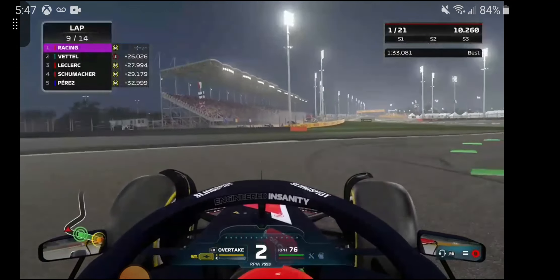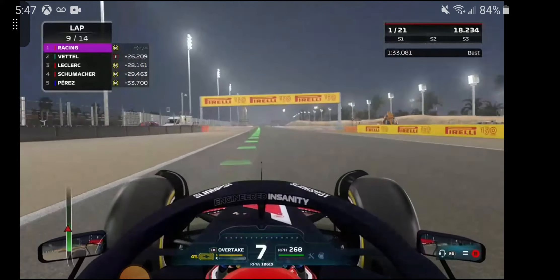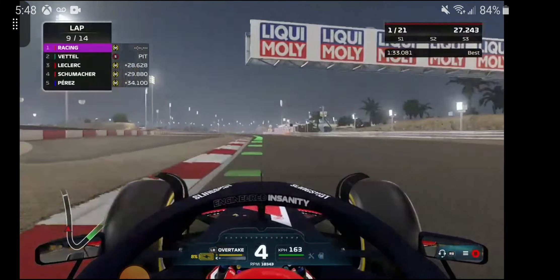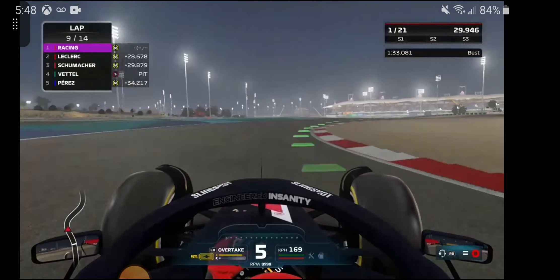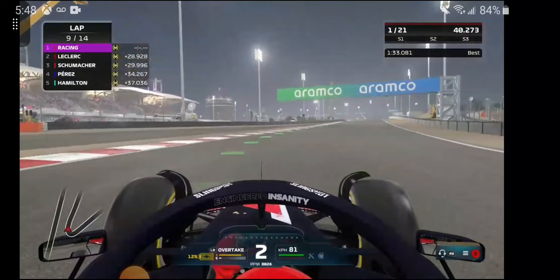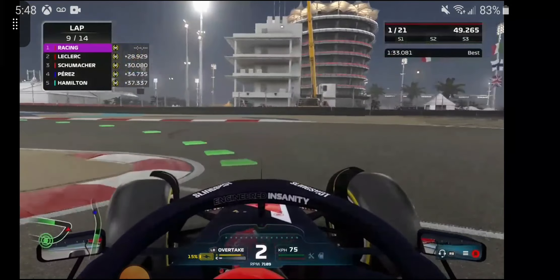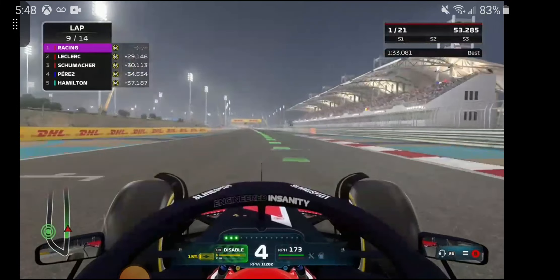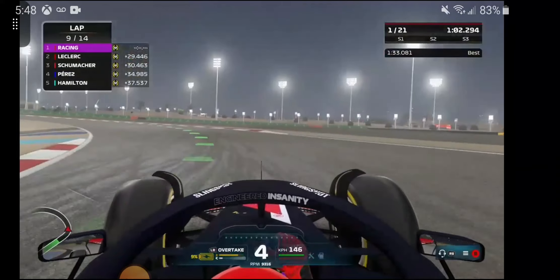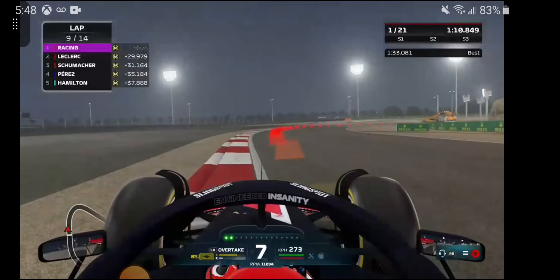Seb in second and Michael in third. Lap 8 of 14. I've got a 22-second lead on first place. I could pit a second time and still come out ahead of them. Let me check my tire life — 10, 10, 11 — tires still looking good. Engine is in good condition as well, 1-2% wear and tear. Oh, I didn't notice — Leclerc got by Michael Schumacher. That's not good — we need him on the podium for a double podium in the first race.